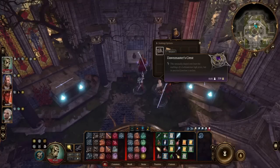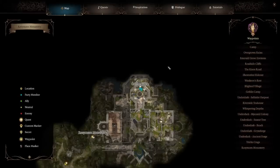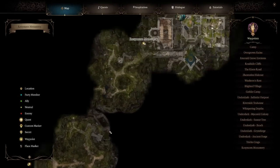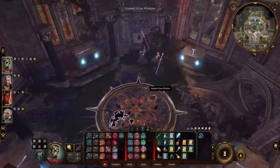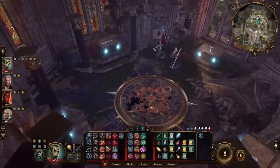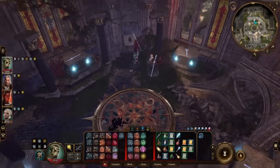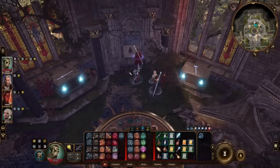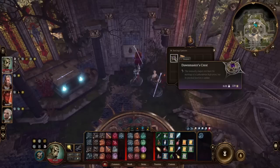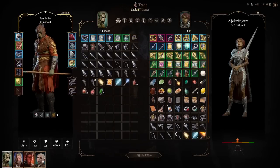The Dawn Master's Crest isn't an equippable item, but it's the key to getting a powerful weapon we'll show later. It's found inside the Creche Yelek in a small compartment. From the Trail to Crags waypoint, go up and into the Creche — there's a second-level compartment you can open by placing four ceremonial weapons on platforms, or just lockpick it, or use Knock. The DC is high but a rogue makes it easy. Inside the pouch you'll find the Dawn Master's Crest and a note worth reading.